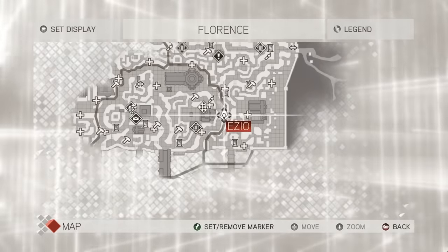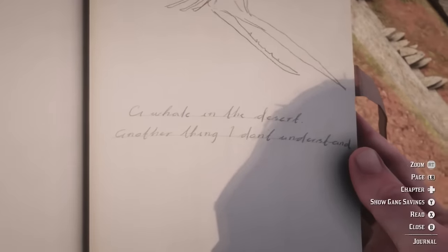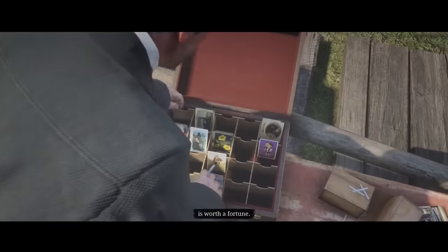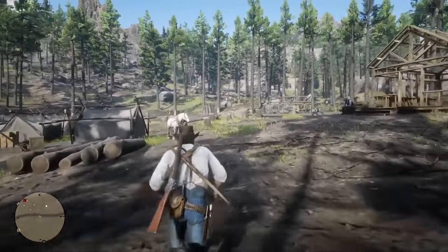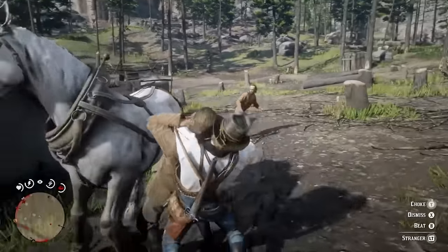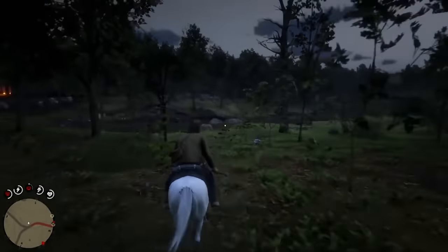In order to get all of the collectibles you need for 100% completion, you'll need to make a sketch of at least one point of interest, find the graves of 9 of your fellow gang members, complete at least one set of cigarette cards, and complete a number of missions — specifically, A Test of Faith, A Fisher of Fish, Duchesses and Other Animals, Geology for Beginners, and A Better World, A New Friend. You'll also need to find at least one buried treasure.